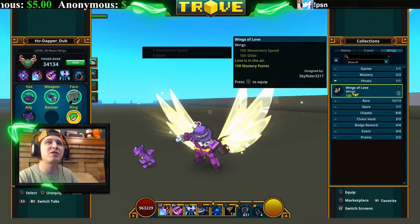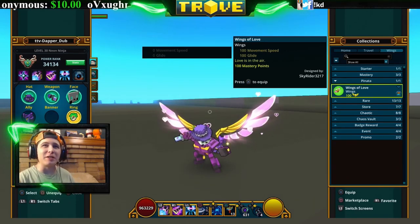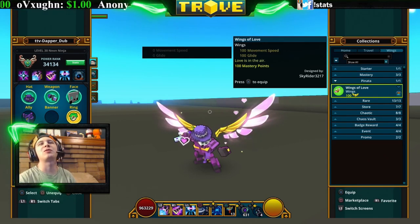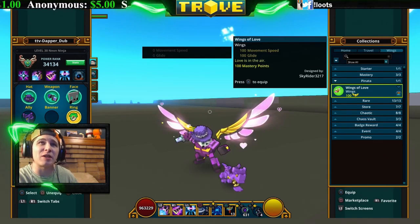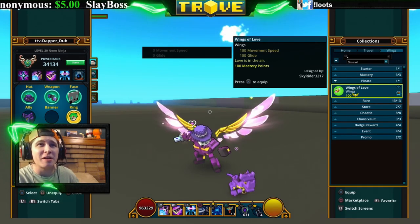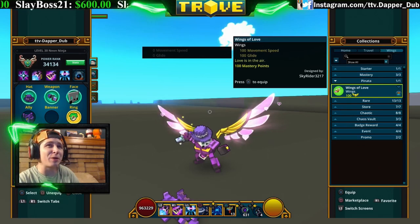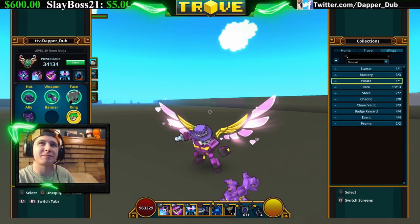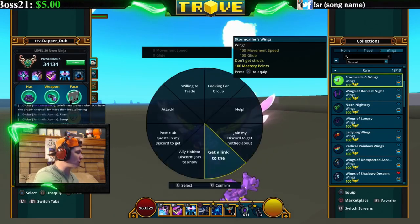Next we'll go into the pinata section. We've got the Wings of Love — you get these from the romancing pinatas. You can also now get them from Luxeon too; sometimes Luxeon will bring these wings in. These wings are fairly expensive if you haven't got them yet, but they're pretty cool. I'm a fan.